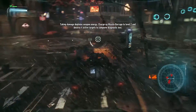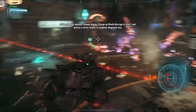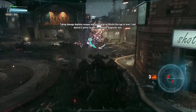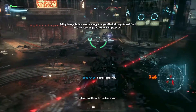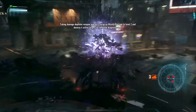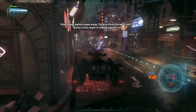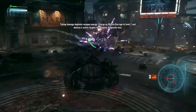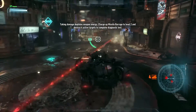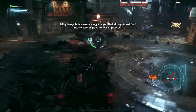We can't go out of the border. Get out of the missile area. He's almost down — you're done. I'm sorry if I get really quiet. I need to power up the secondary weapon to level two before firing. I thought I did that, but I guess because I took damage it depleted. I am really bad at aiming this for sure.